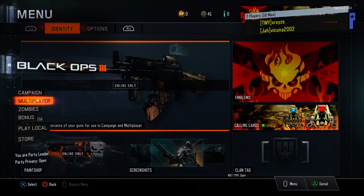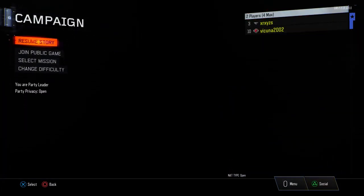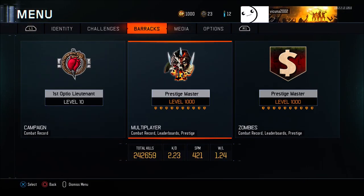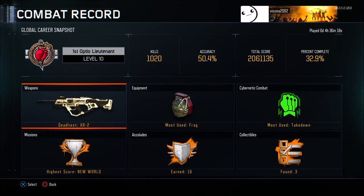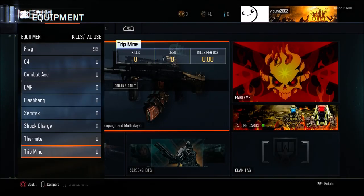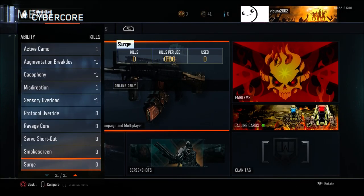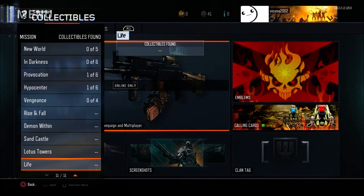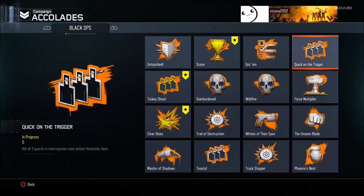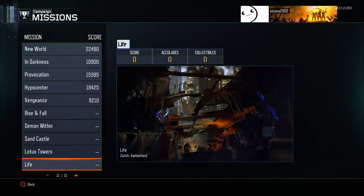At this point, connect your second controller — this is the account that's going to be getting the DLC weapon, which for me is my main account. Using your first controller, click on Campaign and let it load in. Then hit Start on your second controller, go to Barracks, and click on Campaign Stats. From there, scroll down through every single category and click on each stat box, scrolling through all your campaign stats two times to make sure everything gets glitched out.